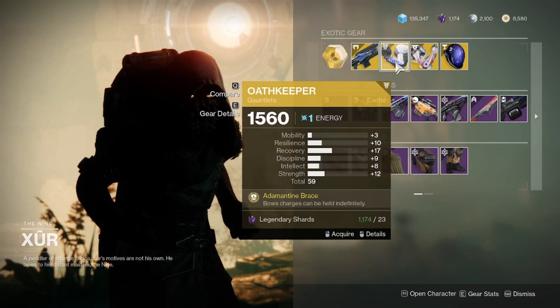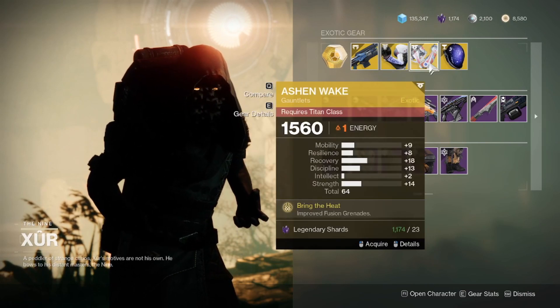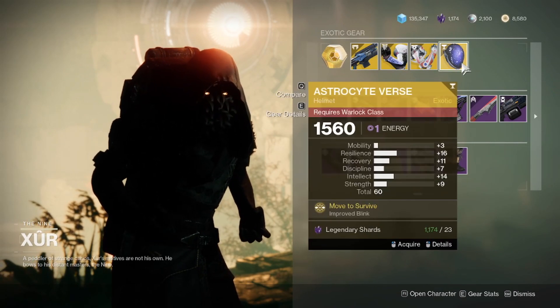Moving over to the armor exotics, we have the Oath Keepers for the Hunters, which is a fairly average roll, not exactly anything spectacular. There is also the Ashen Wake for the Titans, which is a 64 roll, which is quite decent. And finally, there is the Astrocyte Verse for the Warlocks.